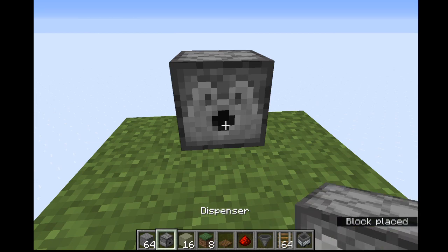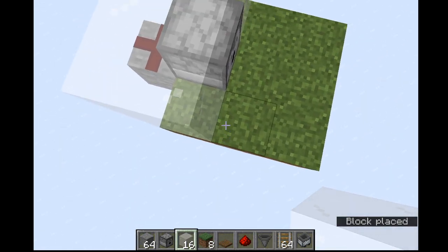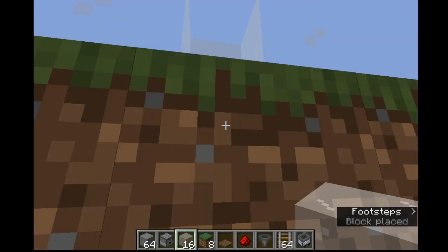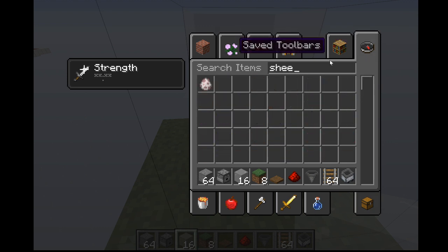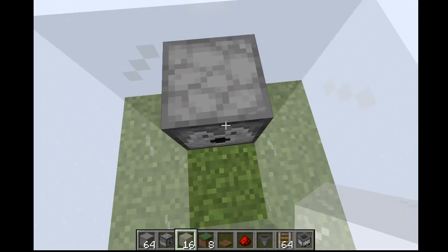Just put a dispenser on top right here. So when that block status changes, the redstone will fire and the dispenser will dispense. If you didn't know, dispensers can now shear sheep if they have shears in them. So grab your shears and put them in the dispenser.